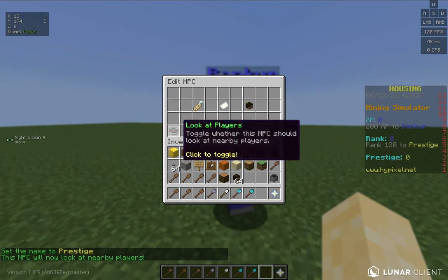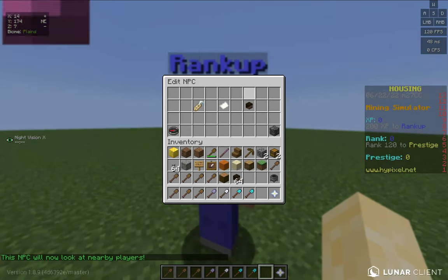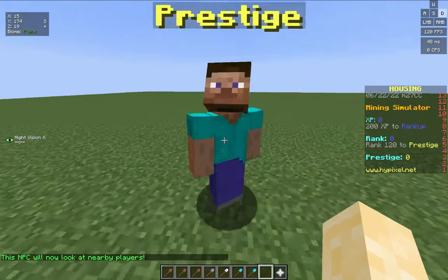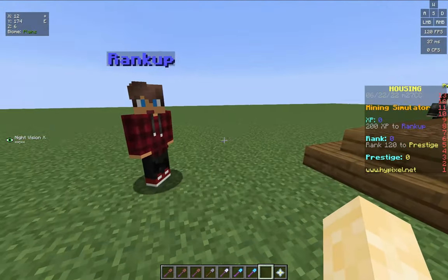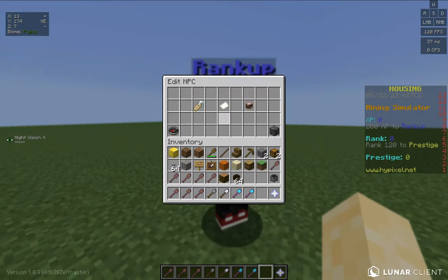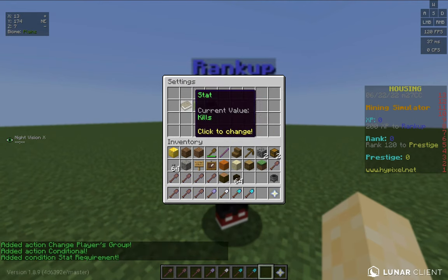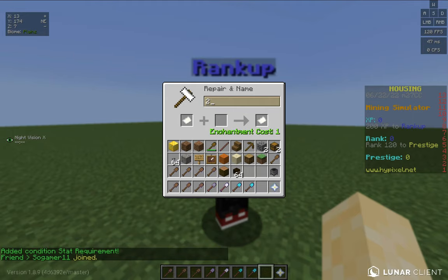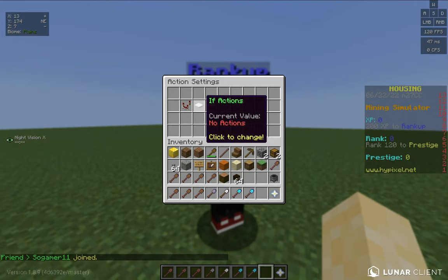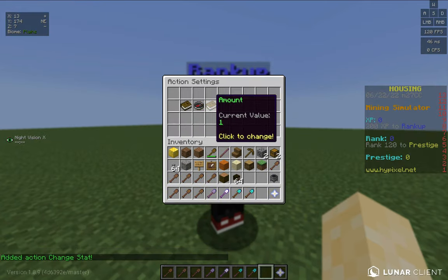For the NPC setup I recommend looking at players since the hologram always follows the player. You can choose whatever skin you want. For the rank up NPC, just like the shop, go to conditionals — add a stat requirement where XP is greater than or equal to 200. Then on if actions, change stat rank, increment by one. Then display a title that says something like 'Rank Up Complete', and in the subtitle something like 'Congrats'.